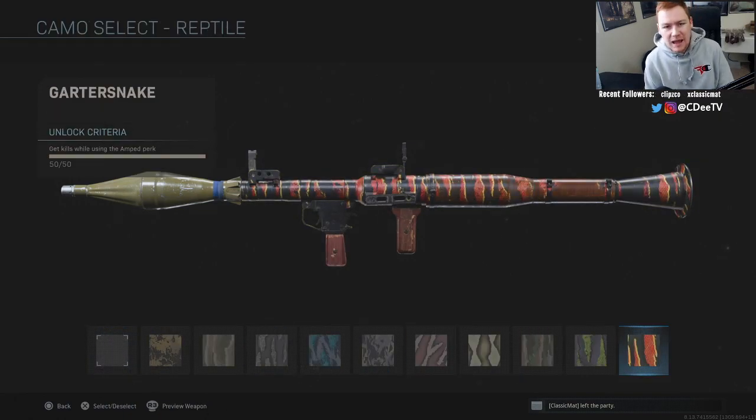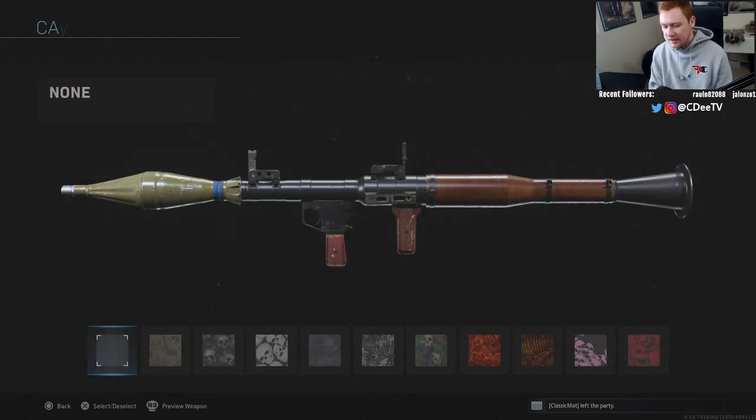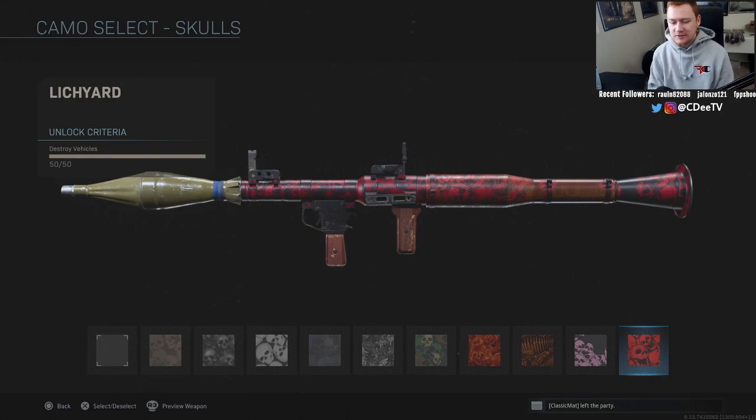Reptile requires 50 kills using the Amped perk — not an issue with the RPG, and actually pretty fun. Just throw on the Amped perk and get those 50 kills pretty easily. The final camo requires destroying 50 vehicles, which should also come passively since it's only 50. Personal radars and counter UAVs seem to count as vehicles too for some reason, so you'll likely get this one passively as well.